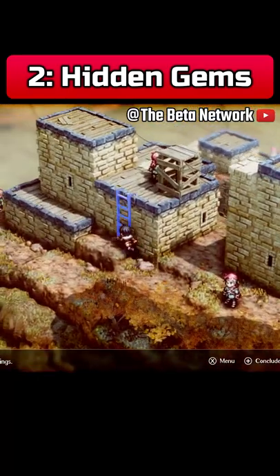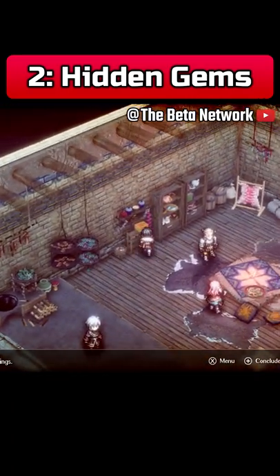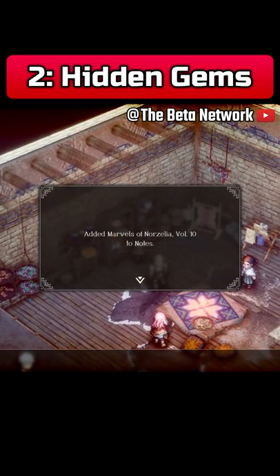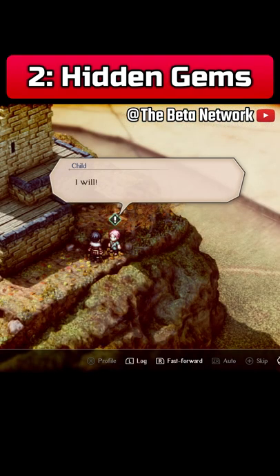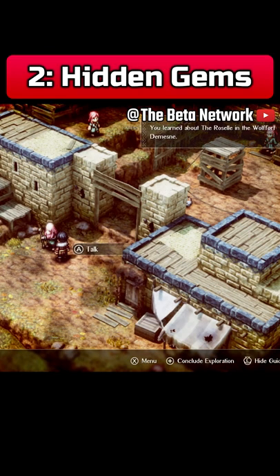Tip 2: During the exploration phase, make it a priority to look everywhere for that little twinkling prompt. You just never know what you're going to find, whether it be a bunch of money or some magical items. And as tedious as it is, talk to everyone. The information you discover from conversations could very well help you down the track.